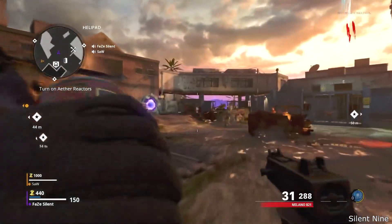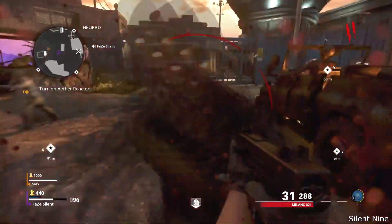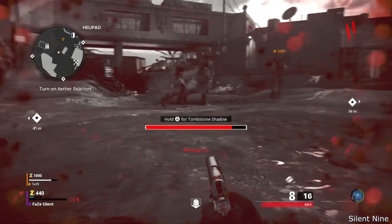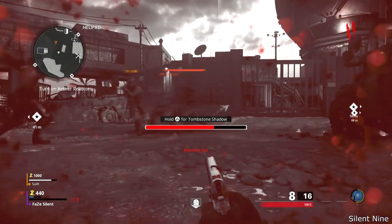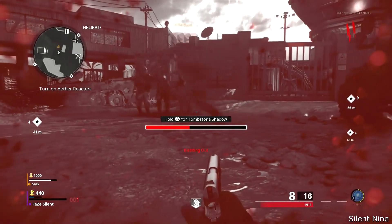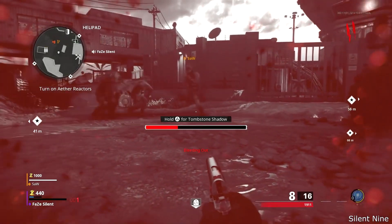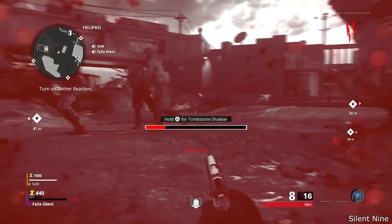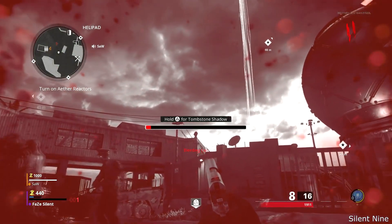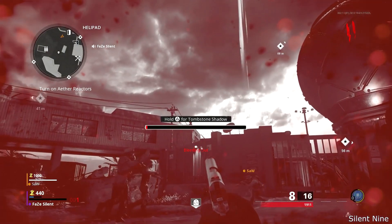Once you have that done, you want to get downed by a zombie. You want to look at the red that is going down and time it so that you activate Who's Who just before you die. So look at that red, and just before that red goes away, that's when you want to hold the button to go into the Who's Who effect. That's how you get it every single time.